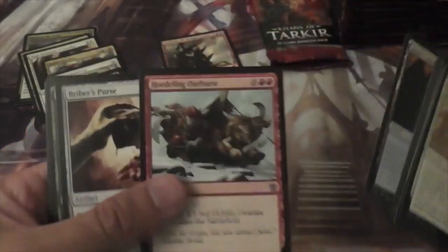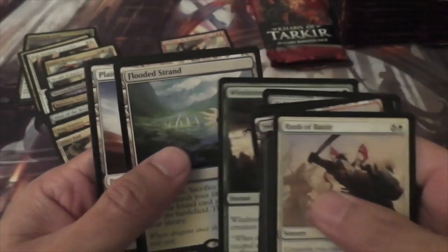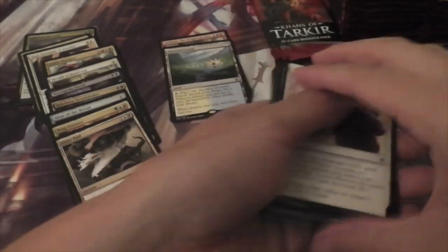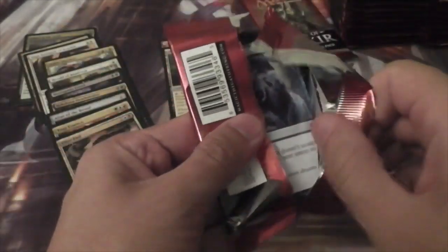We have Hordeling Outburst, Briber's Purse, Windstorm, and a Flooded Strand. Alright! That's actually my second one — I acquired one during the pre-release. I opened a Delta but traded it for a Strand and some other stuff.